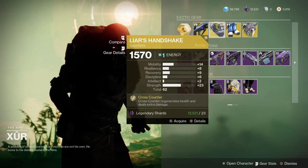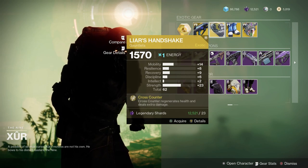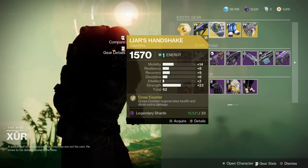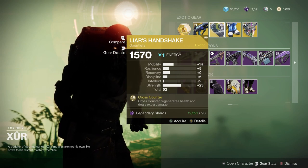Liar's Handshake. Awesome — exotic for hunters, especially this season. It's an okay roll, but if you don't have these, they allow you to do increasingly aggressive melee damage against enemies.